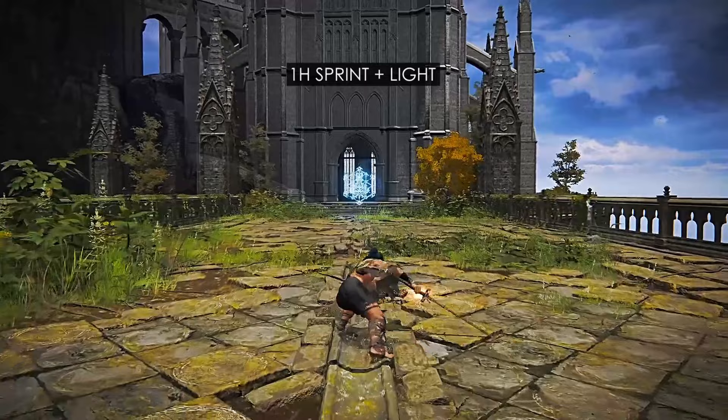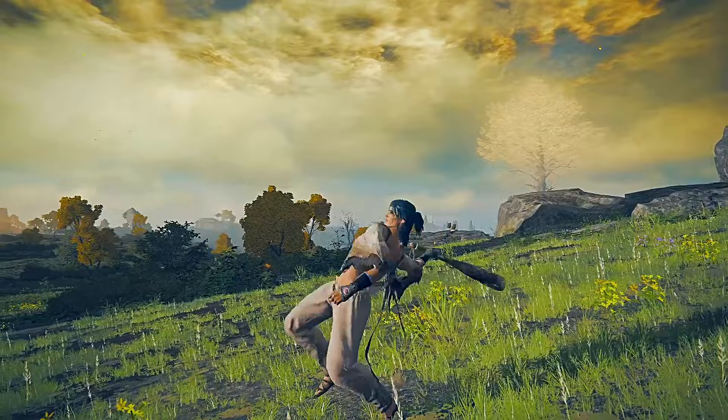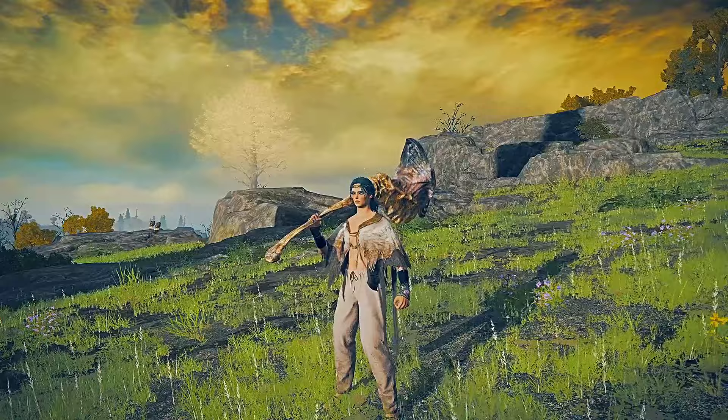The same principle applies to basic combinations of attack like backstep light, dodge plus light, sprint plus light, and sprint plus heavy. Heavy attacks in Elden Ring are performed by pressing R2 and it has two variations: you can perform heavy attacks or charge heavy attacks. In order to charge a heavy attack, you must hold R2 until the attack is released by your character on screen.